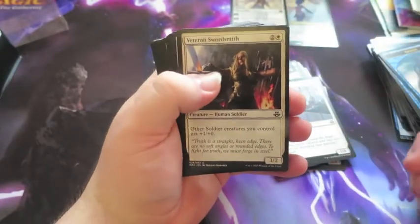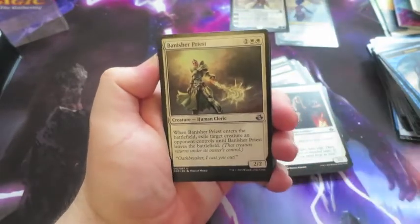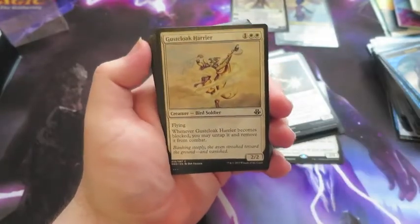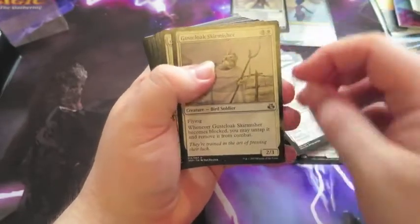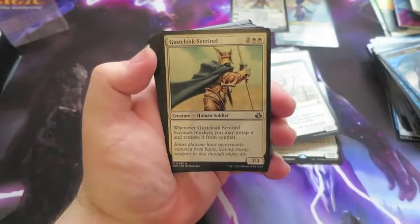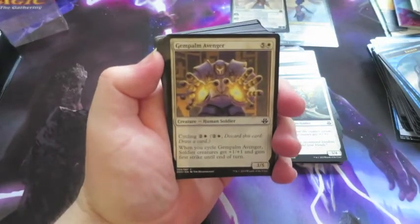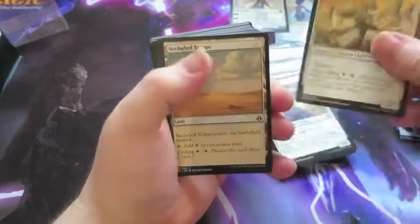Standing Troops. Veteran Swordsmith. Banisher Priest — when Banisher Priest enters the battlefield, exile target creature an opponent controls until this leaves the battlefield. Very good card, enjoy playing that in standard. Gustcloak Harrier, a couple of them. Gustcloak Skirmisher. Gustcloak Sentinel. Loxodon Partisan, a couple of them. Gempalm Avenger. Noble Templar — big one, a 3/6.